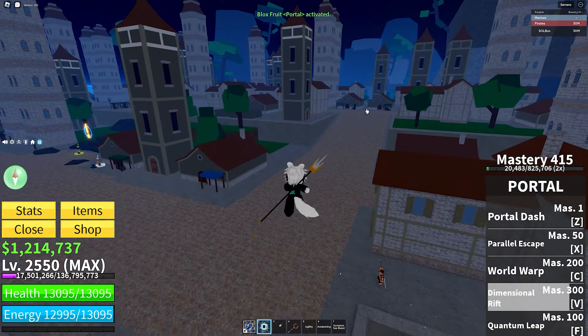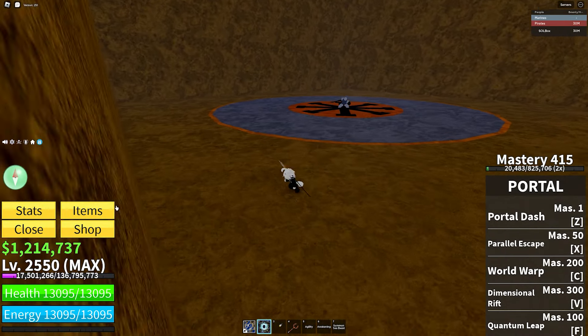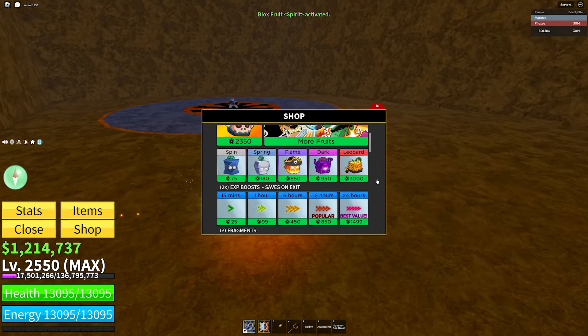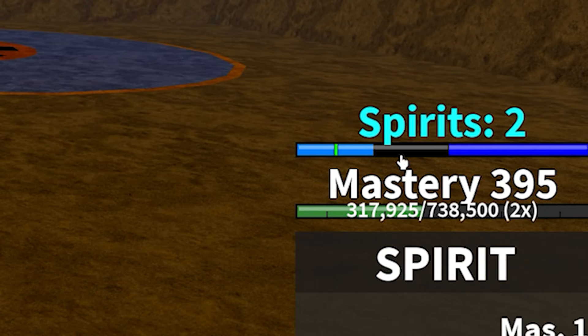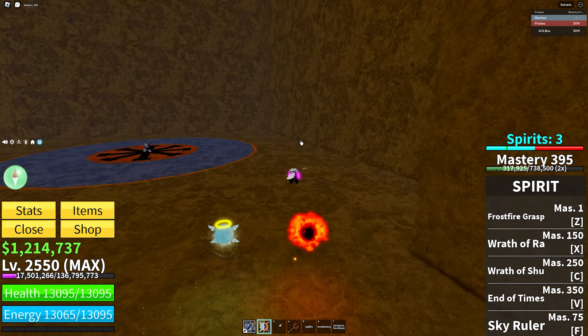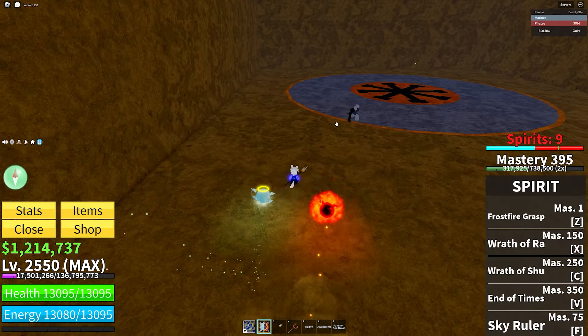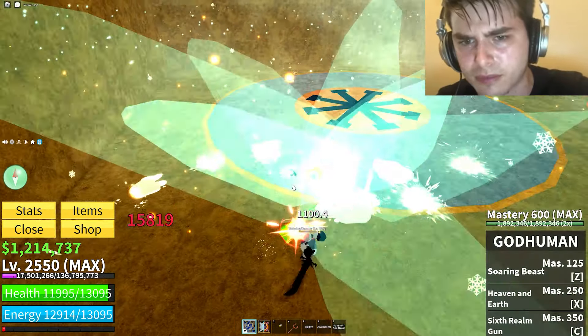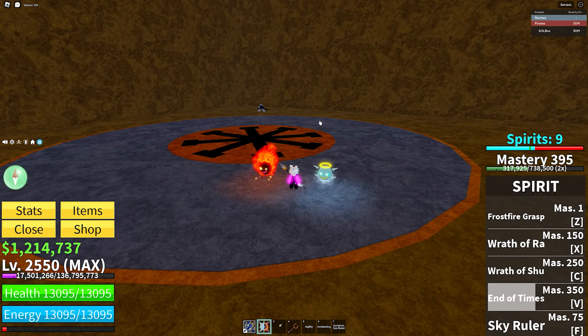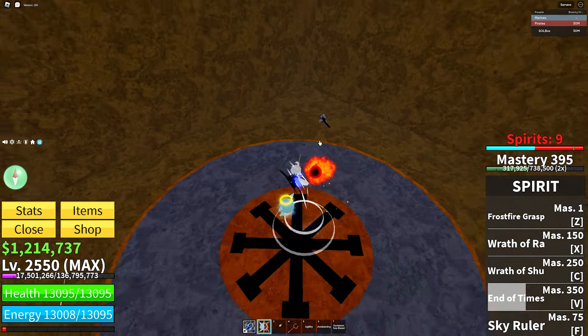Next let's do combos. I'm going to head over to the training dummy to demo these. First up is spirit fruit — it's kind of auto-aimed, but look at this: you can go wrath of shoe into end of times and drag him back, boom.